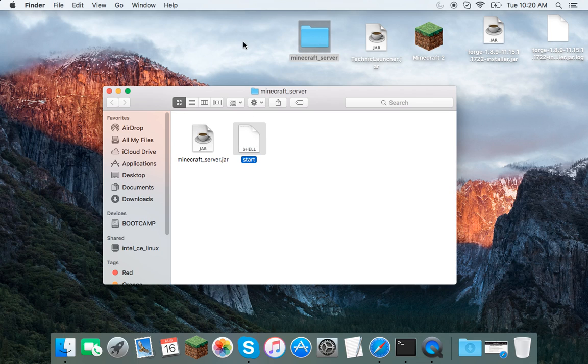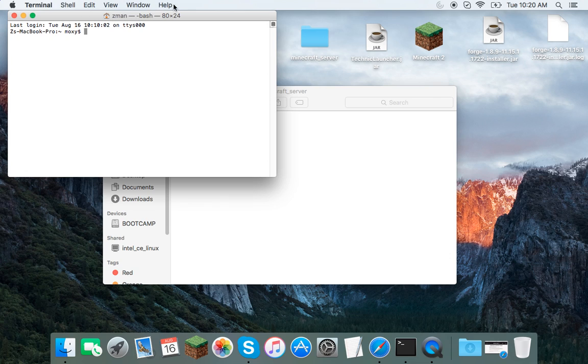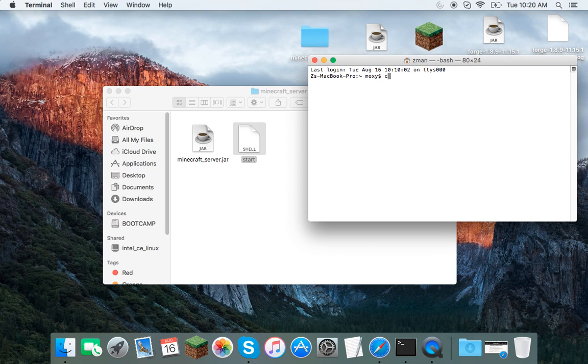If you go back into your minecraft_server folder, you'll see your start.command, but you don't have permission to run it yet. So you're going to want to open Terminal — just go to Spotlight and type 'terminal'. In Terminal, type 'chmod a+x' with no spaces between the letters, then a space, then drag your start.command file into the Terminal window and press Enter. Now you have permission to use the start.command.